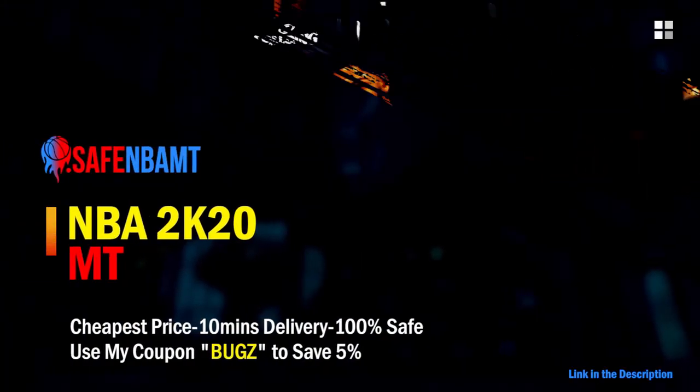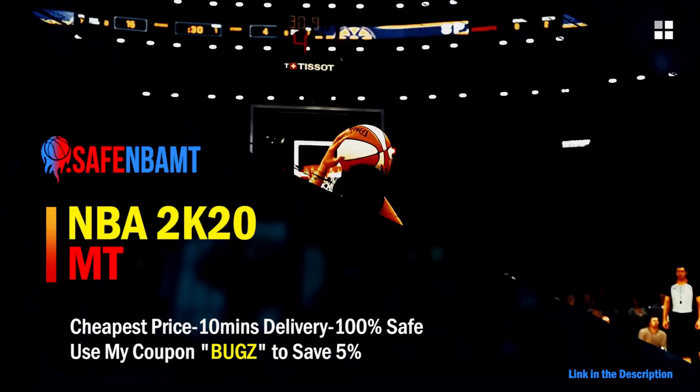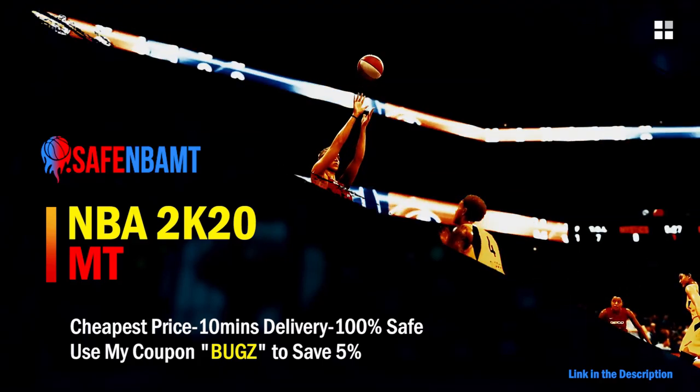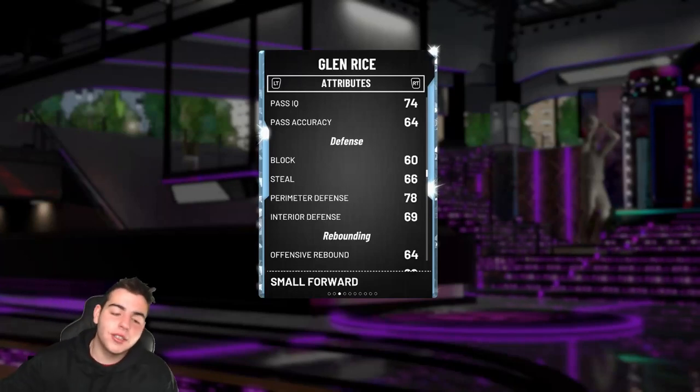What's good guys, if you want cheap, fast and reliable NBA 2K20 MyTeam coins, head on over to nbasafe.com and use code 'bugs' for five percent off at checkout. What's good YouTube, it's your boy Bugs back in another NBA 2K20 MyTeam video.